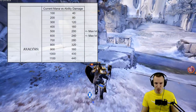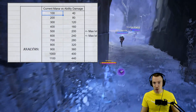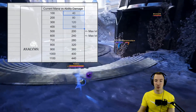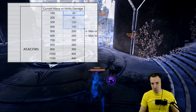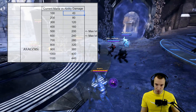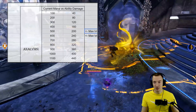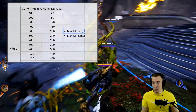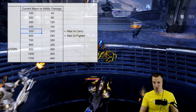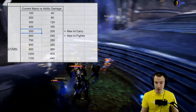Looking at the most simple math here — the current mana of the enemy target versus the ability damage dealt and the mana removed. It's pretty simple: at 100 current mana you remove 40 and deal 40 damage. When talking about a max level carry with about 500 mana — some carries vary significantly, Drongo for example has a mana pool almost the same as a caster.